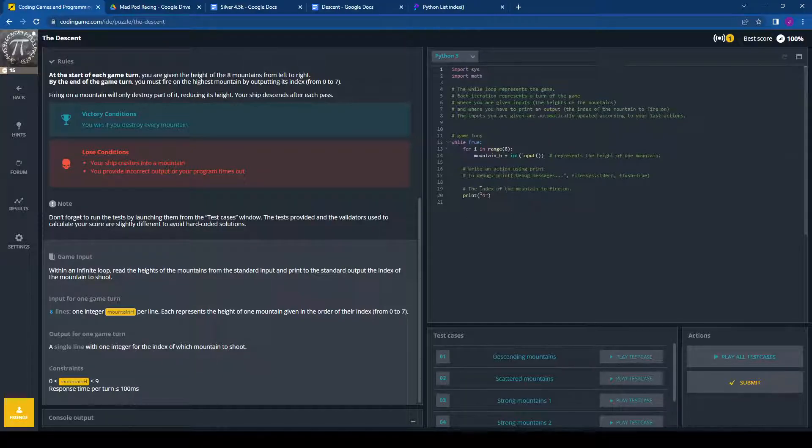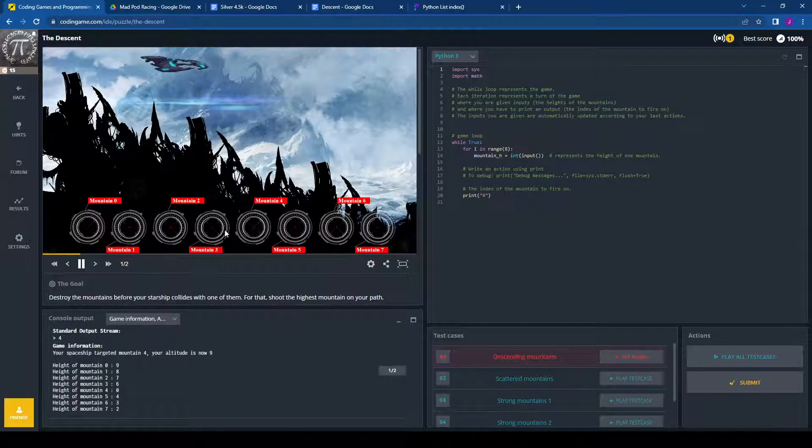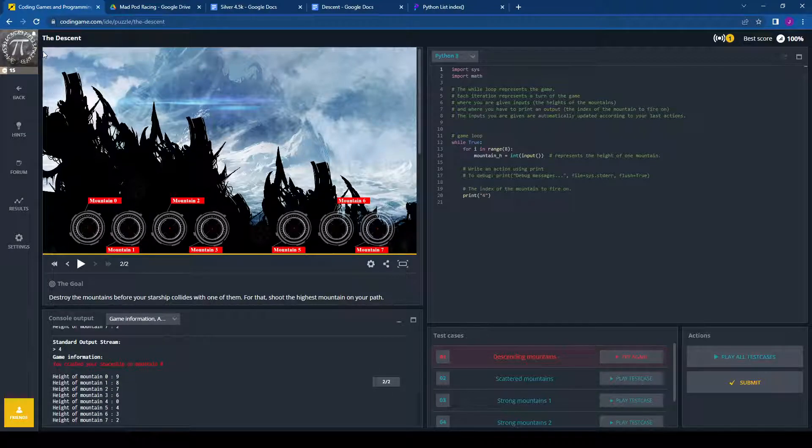We don't output the mountain's height — we output the index of the mountain to shoot. They're going to give us eight lines of input for the mountain heights, and we output one integer for the index. Right now it's hard-coded as print 4. If we run this, it hits mountain four, but then we crash into mountain zero because that was actually the tallest mountain we needed to take out.